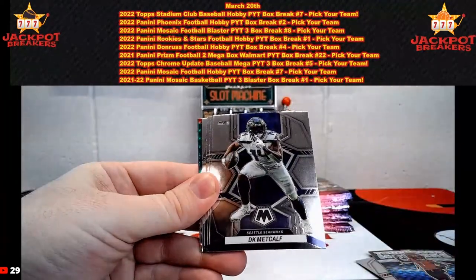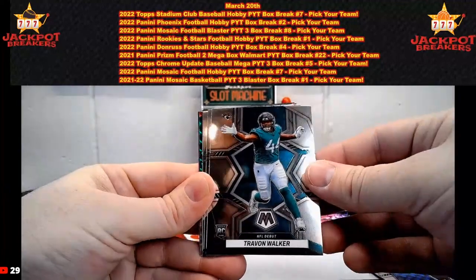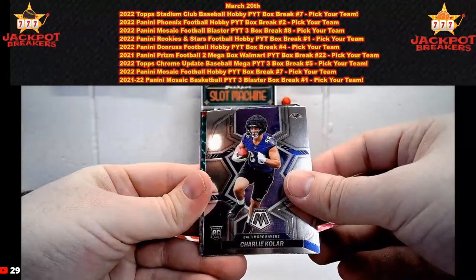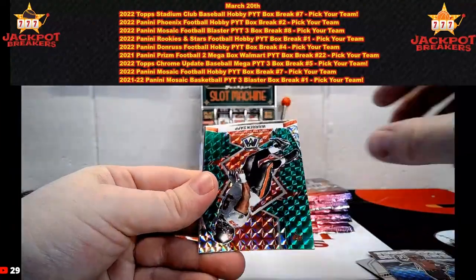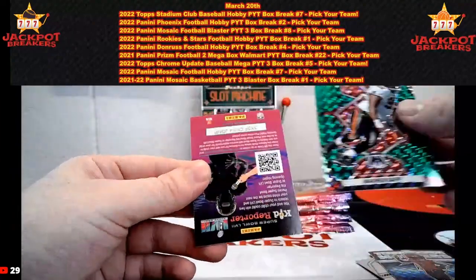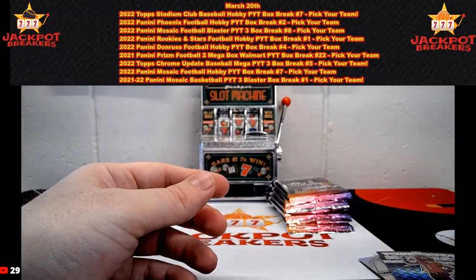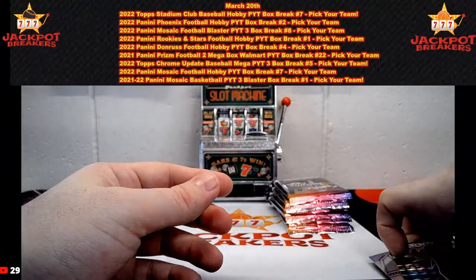Jalen Ramsey, DK Metcalf, Trayvon Walker NFL debut, Tony Romo, Charlie Kohler, Warren Sapp on the green for Tampa. Getting a few of these top-loaded here and then we'll move on to box number three of this break.